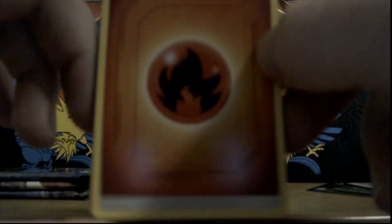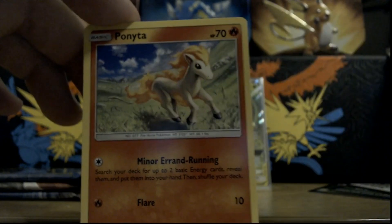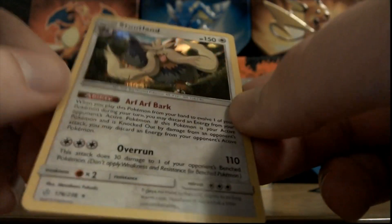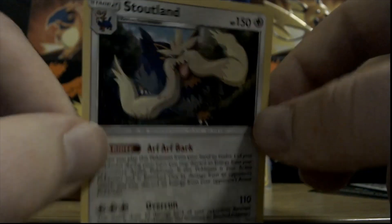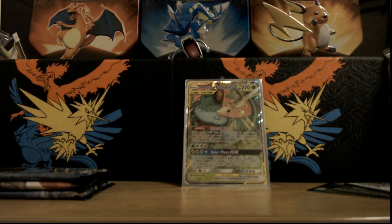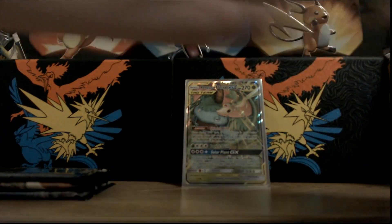We got our fire energy. Into our Clefairy, Pikipek, Zangoose, and the baby Sandshrew, Alolan Vulpix, Tepig, a reverse rare Pessimian, and a holo rare Stoutland - arf arf, bark bark - with Overrun for 110 damage. If I had to guess I would say this is a very playable card and it's going for a decent bit right now, but again I don't really play so I cannot comment on that. How many packs? One, two, three, four, five - this is number six of eight.